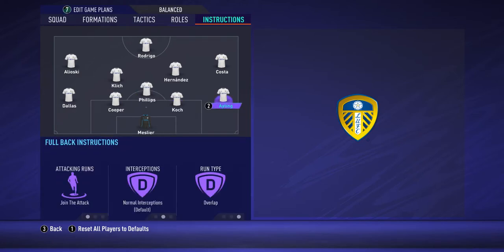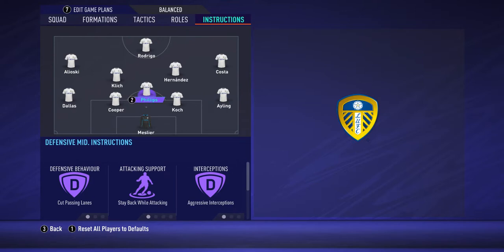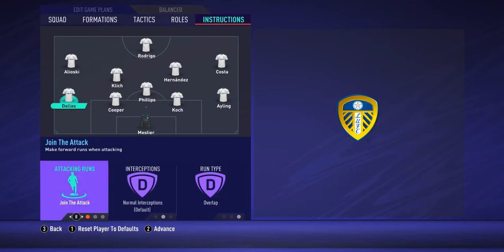For Ayling on the right side, set join the attack and overlap. Costa is cutting inside while Ayling comes up. The same applies for Dallas on the left side — he will come up, attack, and overlap while Alioski cuts inside.